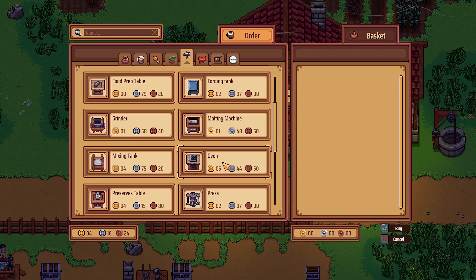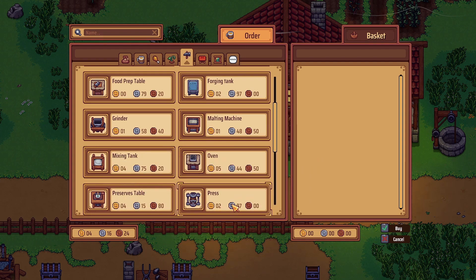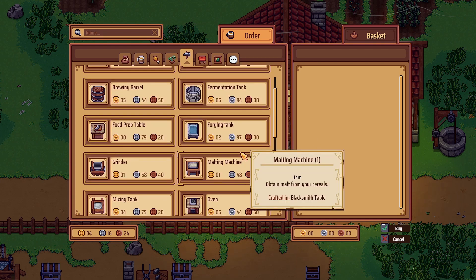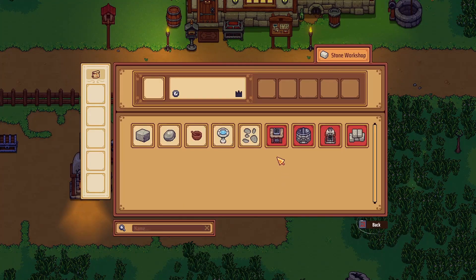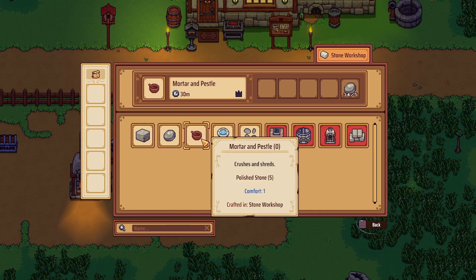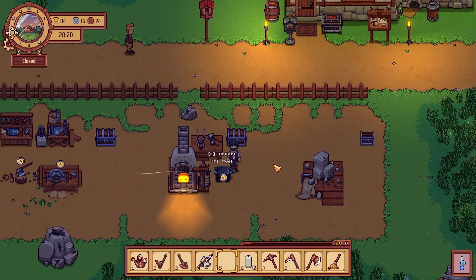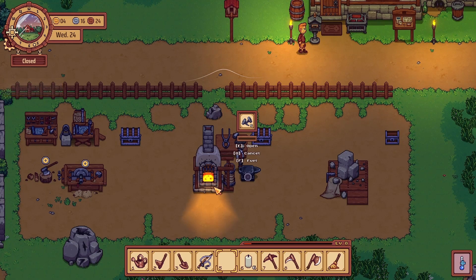Mixing tank. Oh, this is probably how you get the mortar. Preserves table. Press for juices, I'm guessing. Should I get a press? It's two gold, though. I can make a fermentation tank — just 40 stone blocks, 15 iron. I just need to make three of these. Oh, three mortar. I actually need three mortar. I'm probably gonna have to get a bunch of stuff ordered through the mail, but we're gonna have to wait for that because money is an issue.